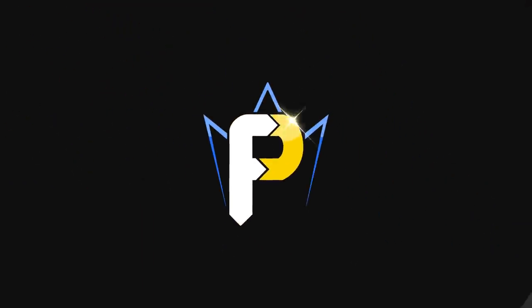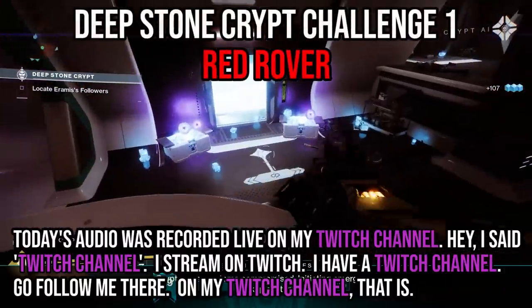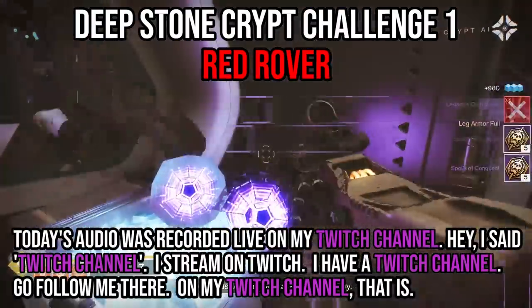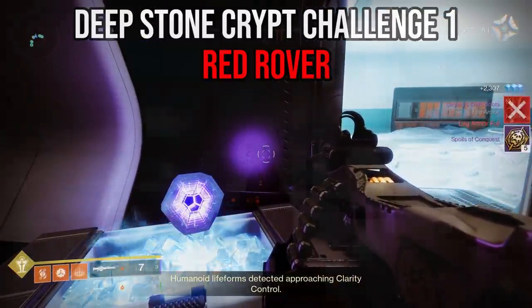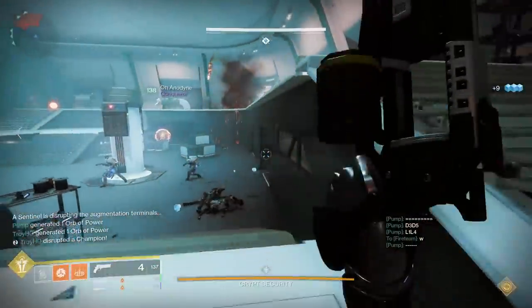Hey everybody, what is going on? Fallout here, and today we are going to cover the first raid challenge experienced in the Deep Stone Crypt raid. The triumph and the challenge is called Red Rover, and if you complete it, you will get both the triumph completed and a second loot chest at the end of encounter one — encounter one being the security challenge where you have to destroy six fuses.